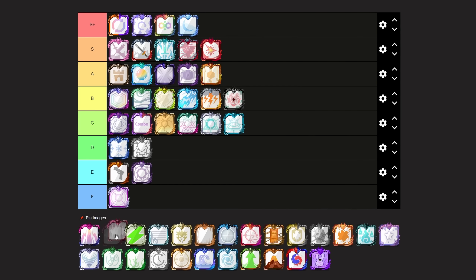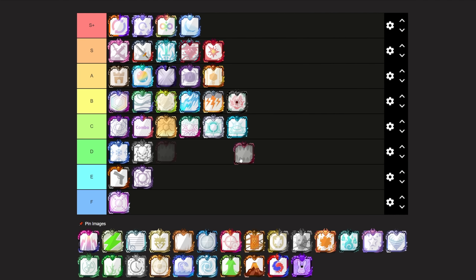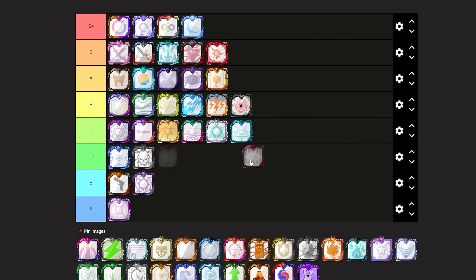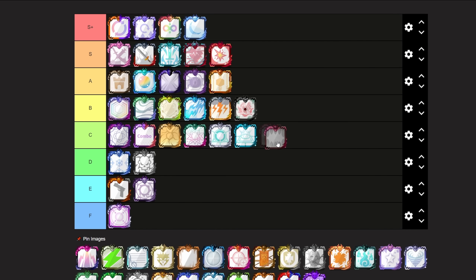Next up we have Predator Dice. Predator Dice isn't really that used anymore, and it is also a dice that has been through many different buffs and nerfs. I think it is a little bit too low in terms of damage in the current meta, and the dice is really annoying to play in co-op after the clone nerf, but the dice still somewhat works, so I'm going to be putting it at a C tier.